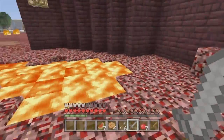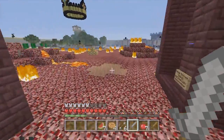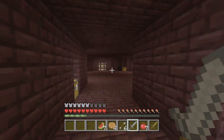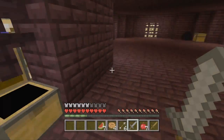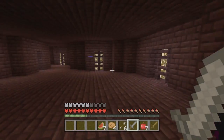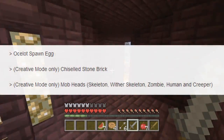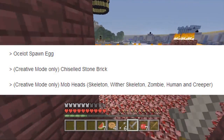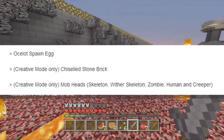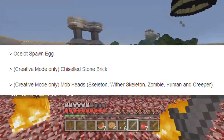When I was reading through the changelog the other day I actually noticed something, and I was curious. I didn't really think too much of it at first, but then I started talking with some friends of mine. As you can see on the screen, in the creative mode only part of the changelog it lists chiseled stone brick and mob heads with 'creative mode only' next to them.